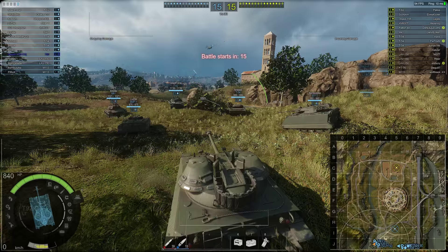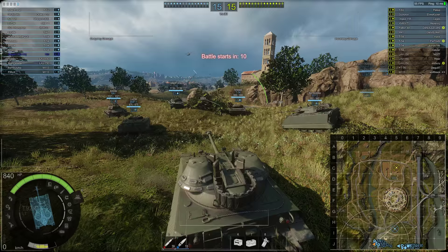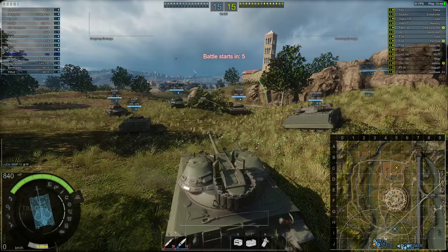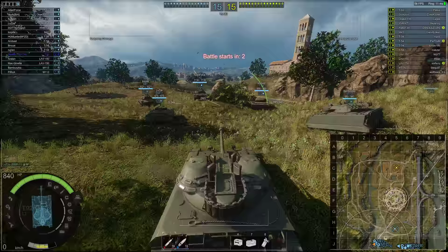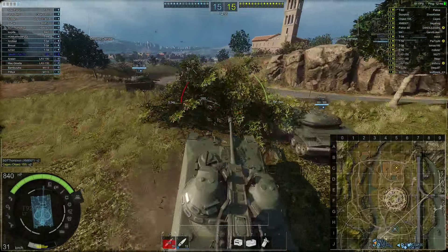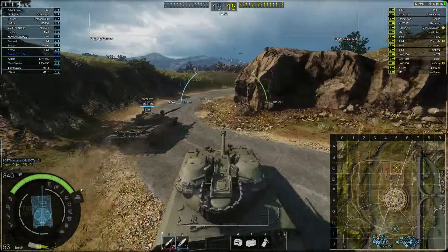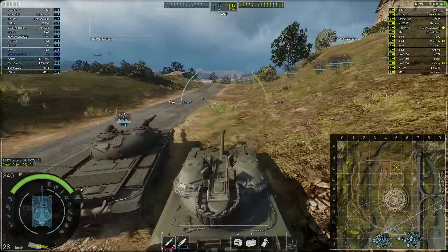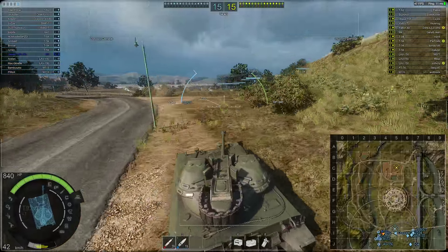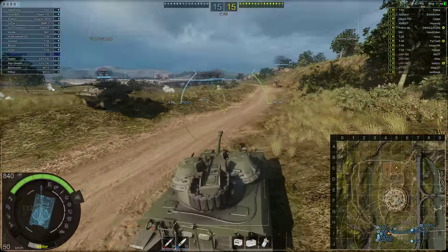Don't be dismayed if you see those tier 3s — the Scorpion is easy to penetrate, XM-800 my HEAT's going to go right through, Object 155 is easy from the sides, T-62 same deal. The T-54s, LAVs, PT-76 and M113s are very easy to penetrate. My first order of business is to provide fire support — I'm aiming for the right flank. Note that this thing does take a bit of time to get rolling, not really what you'd expect from a light tank.